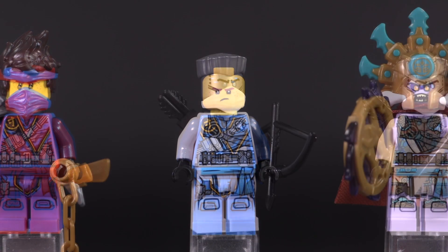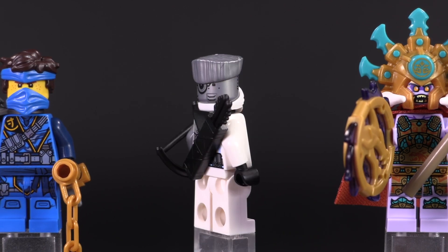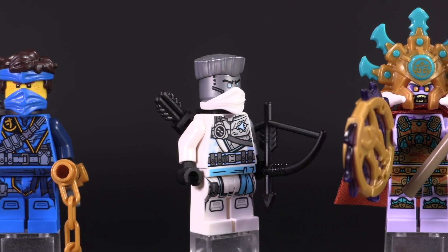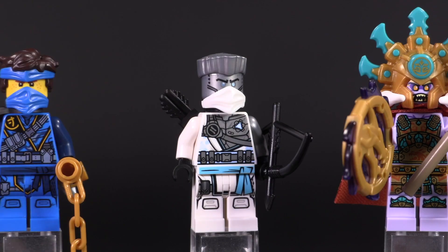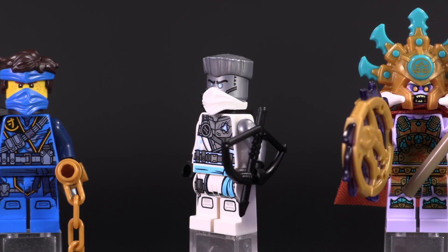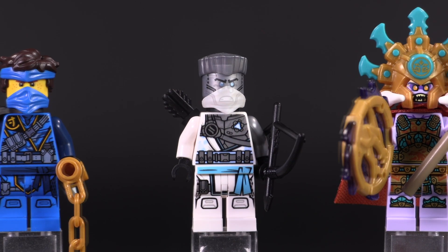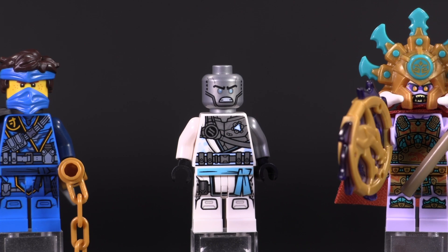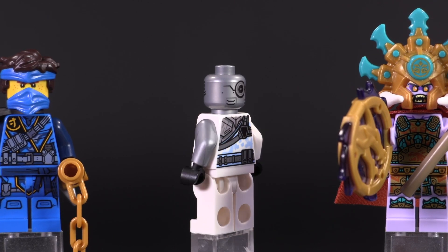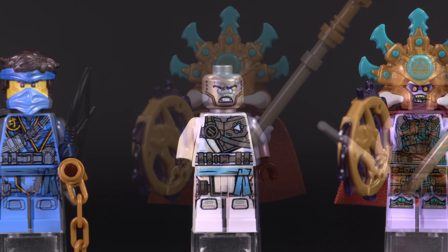I've always liked Zane because he's a little more rigid and his color combination is less flashy. He's got white and flat silver with a flat top and just a little bit of light blue detailing, which is generally his look. He's got a nice set of prints, and Zane's only expression is his angry face — he doesn't ever get to look happy as a minifigure for this wave.